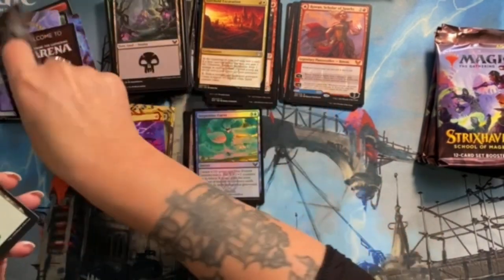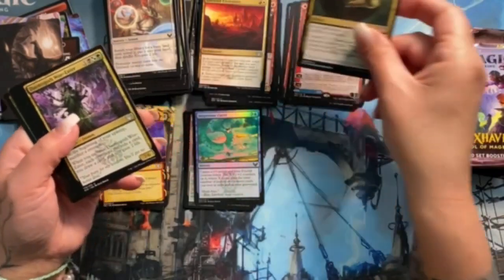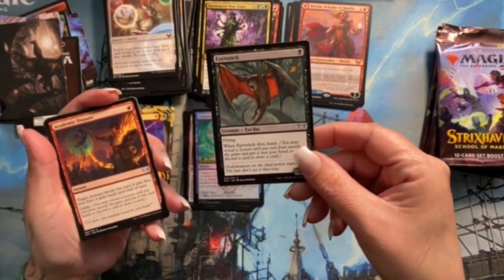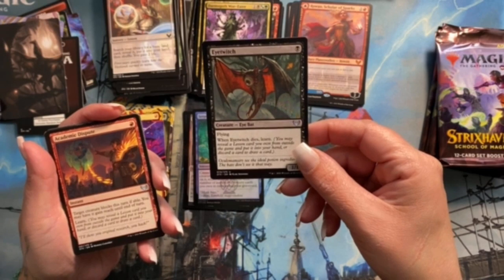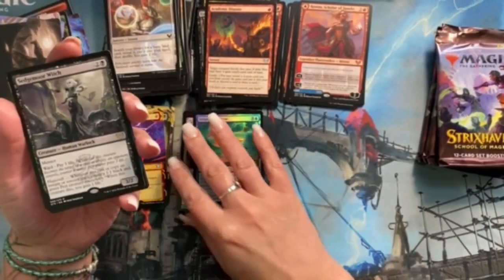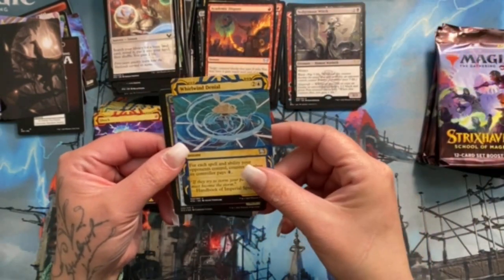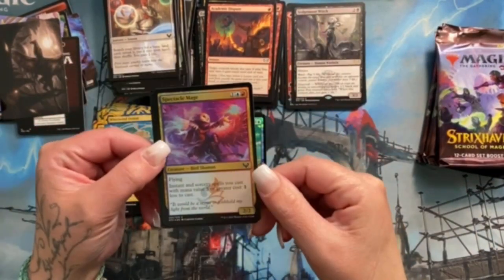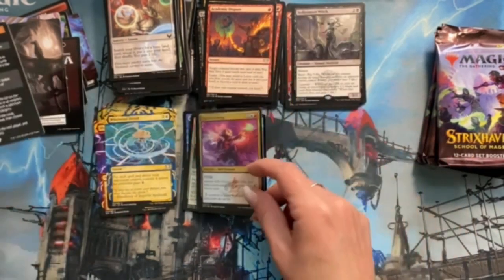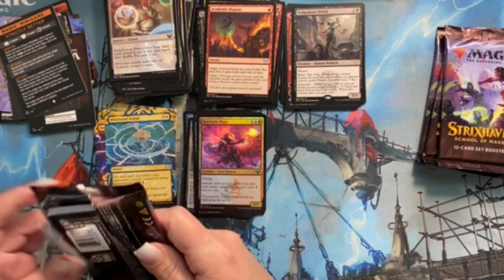Another art card, some more commons. Daemogoth Woe-Eater — this little dude's cool. When it dies, learn. Academic Dispute — oh, Sedgemoor Witch! She's pretty neat, very cool — one I did look at. Whirlwind Denial — awesome card and it looks pretty sweet. Spectacle Mage — look at that! That's gonna be a good one for sealed for sure.